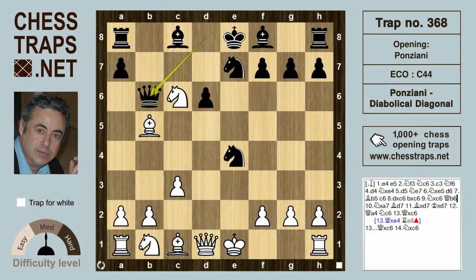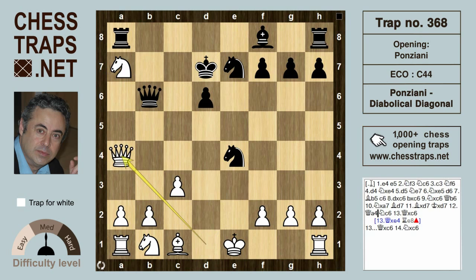I personally prefer knight takes a7 because it goes for simplification much quicker, unleashing a check with the bishop on b5. After bishop d7, bishop takes d7, king takes, and queen a4 — another standard move in the Ponziani.